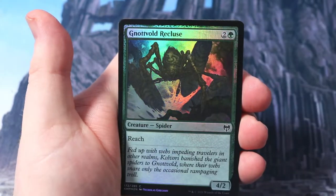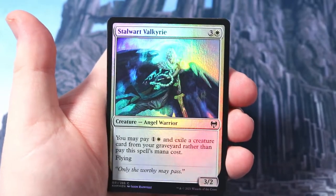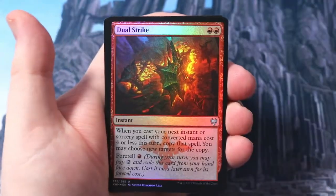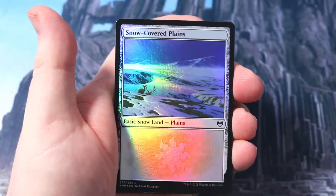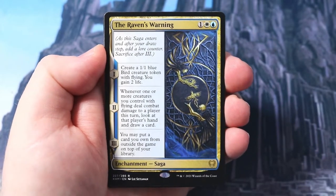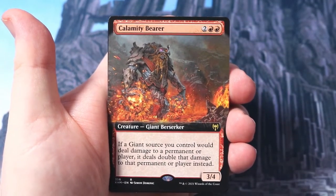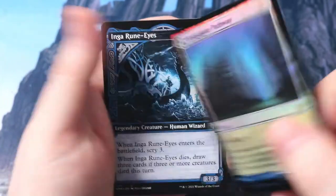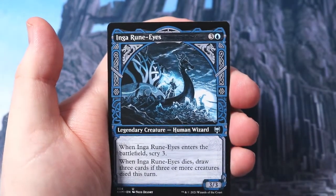Let's have a little look - Story Seeker, then a Recluse, Sulfur Mire snow land, Stalwart Valkyrie, Jaspera Sentinel, Rune of Might, Jewel Strike - I was thinking this could maybe see play in a cycling deck. Snow Covered Plains. The Svarbar. Raven's Warning - cool card, really like the third lore counter on that: may put a card you own from outside the game on top of your library. Very cool card, playing that in standard definitely. Calamity Bearer gives all those giants double the damage they're meant to deal - love it!